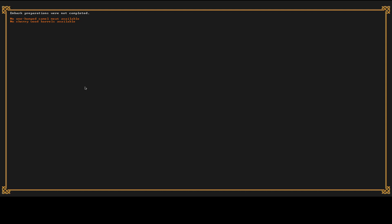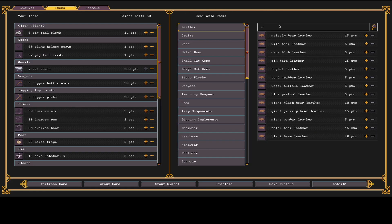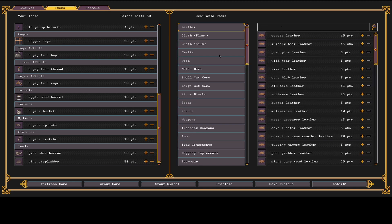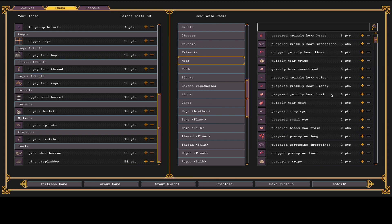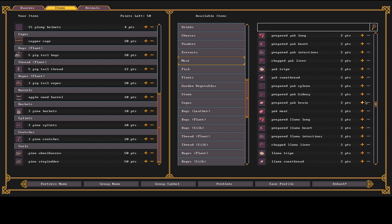A cool feature: if you run a previous setup it'll tell you when this civilization doesn't have access to certain items. They don't have access to one-humped camel meat or cherry wood barrels — so I'll fix that. I'll click on items, go to barrels, pick a different type, then go to meats.